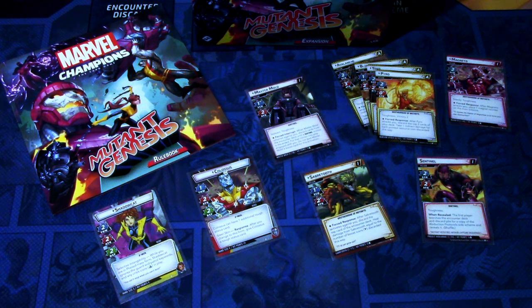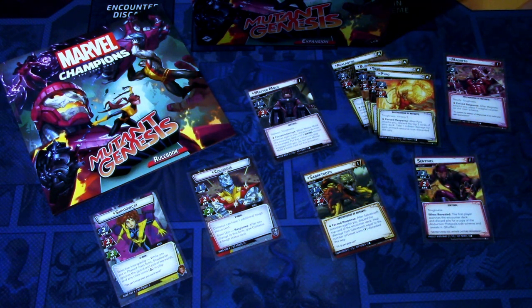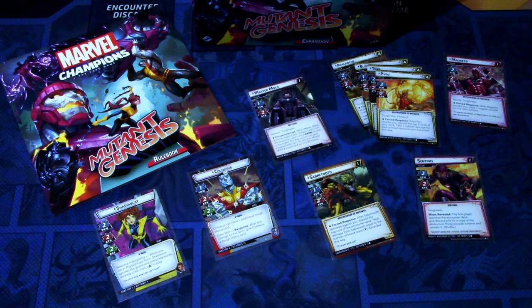Next we have Master Mold, which is another Sentinel scenario, but you have a villain to beat down — a machine that produces Sentinels. There are a lot of Sentinels and you need to deal with all of them to hit Master Mold. Master Mold doesn't have that much HP, but when playing Kitty Pryde or Shadowcat, I could just bypass the Sentinels, hit Master Mold directly, and beat it down quite easily. If you deck-build correctly against Master Mold — especially using Shadowcat — it should be a quite doable scenario.